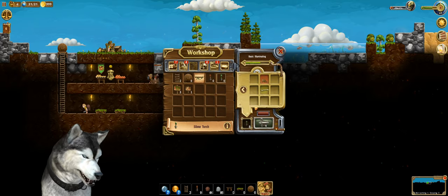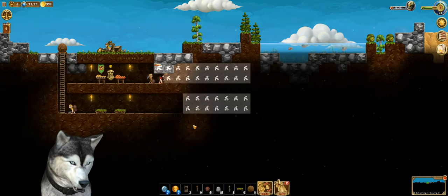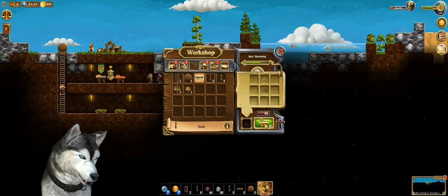Make it a little bit different. I'm gonna put them over here. We'll make some regular torches too. Oh, we can make a lot of them — 64!